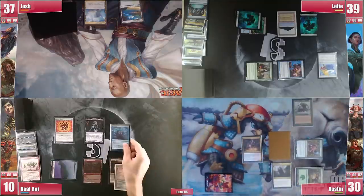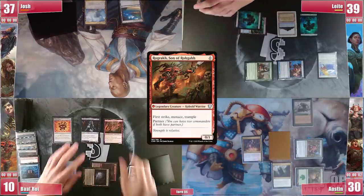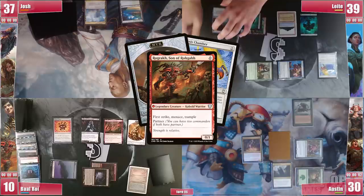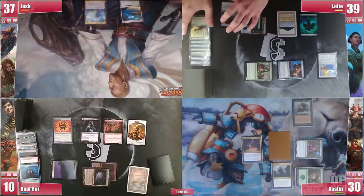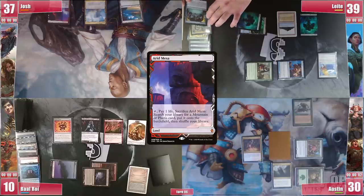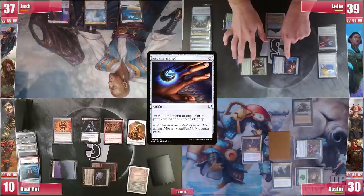Baal finally casts his Brainstorm and Josh is noted not to have the third mana for his Hullbreacher. Baal is stuck with 2 artifacts on top so he casts Rograk, getting a Myr, and passes to Josh. Baal hopes for anyone to draw a fetch to shuffle that top and Josh does draw an Arid Mesa but won't sacrifice it and passes. Leite casts an Arcane Signet and swings at Josh before passing.